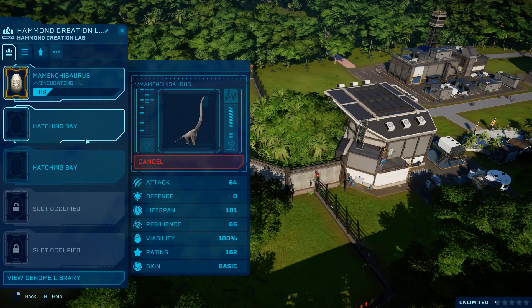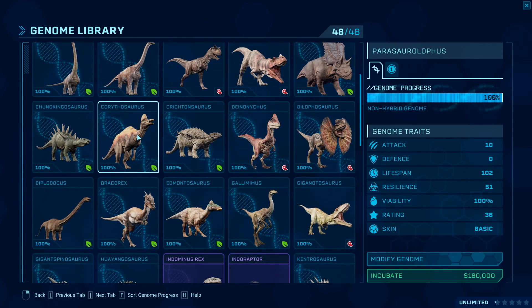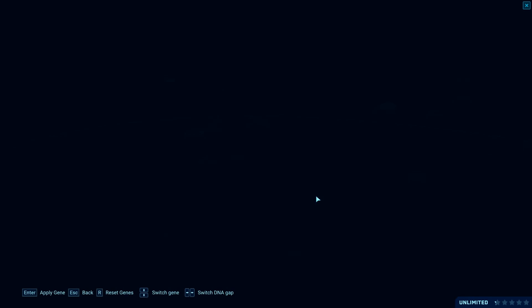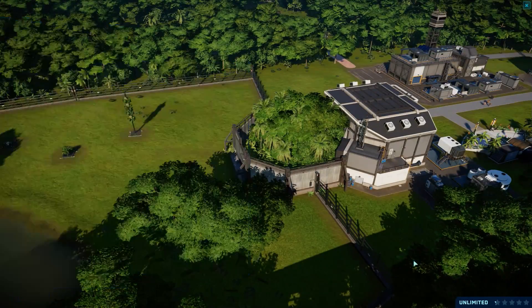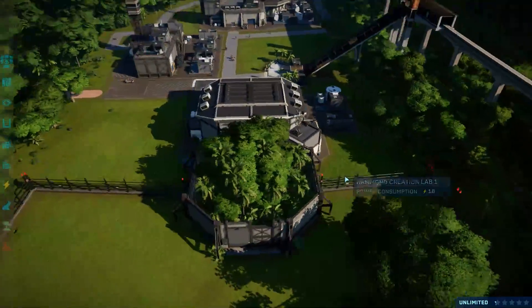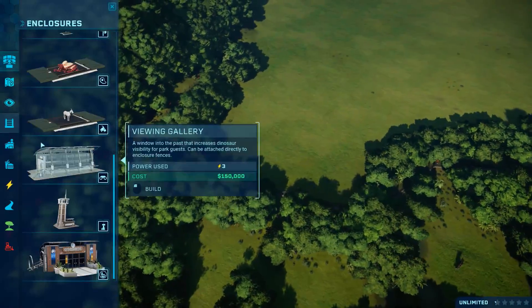Let's get the Gallimimuses started. I've made the decision and I think we're going to stick with the default colouring. They've got that kind of brown savannah look to them, you know?